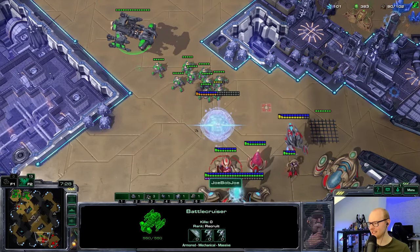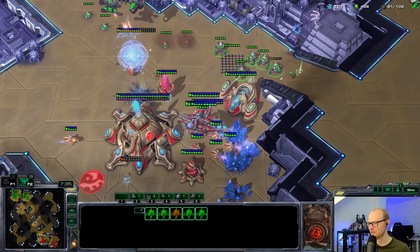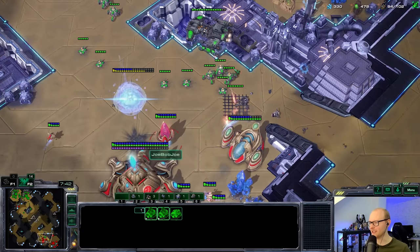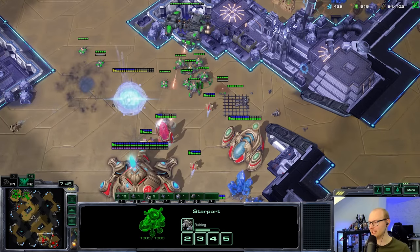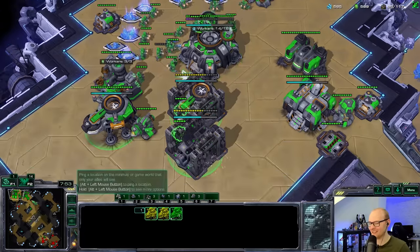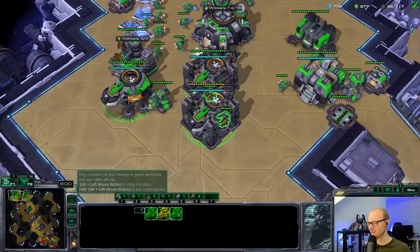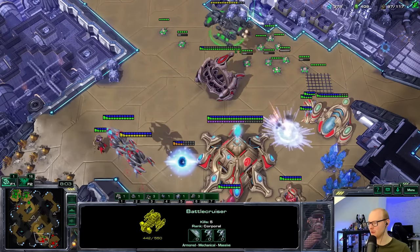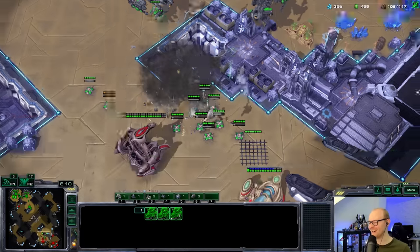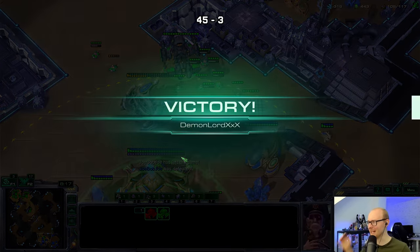He's making another stargate — definitely one of those mass stargate kind of games. Killing the first cannon — that's super nice. Putting widow mines into his face one by one. I can even go to the main base. He has a cannon there — he's gonna ruin my plans. There are so many widow mines though, he has to lose all his probes for that to matter. Go ahead Joe — trigger my widow mines, it's only 15 of them.